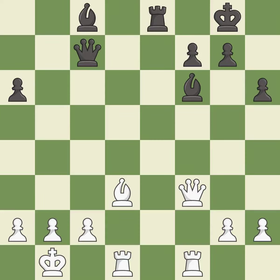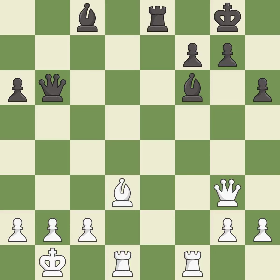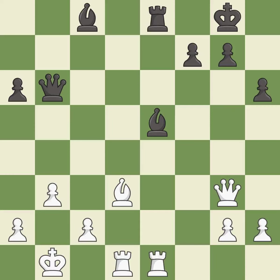This overlooks an opportunity to threaten checkmate — it is a mistake. This reveals an attack on a bishop — it is excellent. This defends the attacked bishop. This threatens to play checkmate — it is excellent. This moves the pawn to safety — it is best. This wins material — it is excellent. This defends a vulnerable queen by pinning one of its attackers — it is excellent.